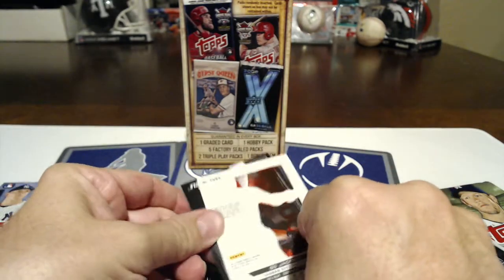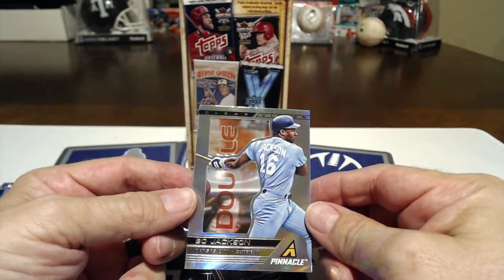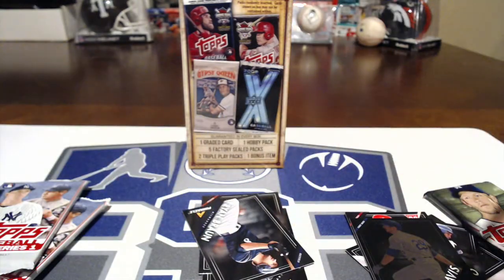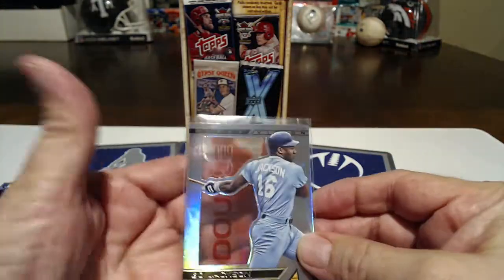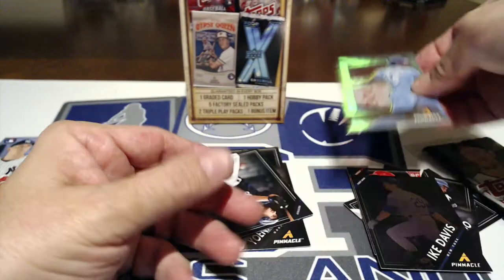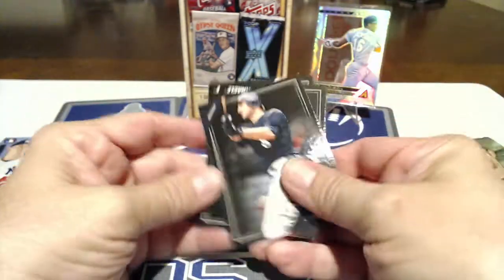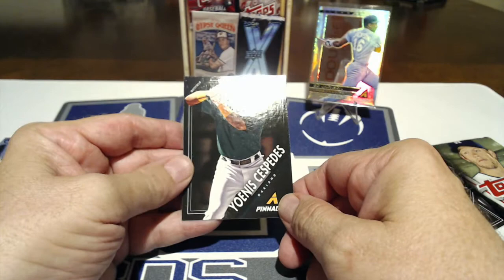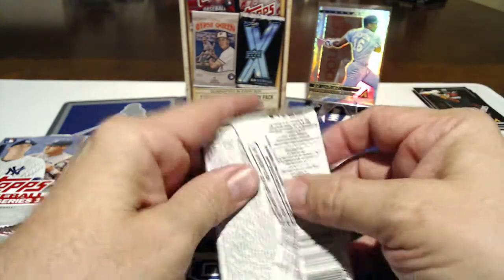Looks like a see-through card - oh look at that! It's a Clear Vision Bo Jackson - that's actually really cool, this is awesome! I'm going to keep this one. Holy cow, look at that, you can see behind it. It says 'Double' - so cool. Definitely a cool card, it's probably going to be the best one in the box. Ryan Braun, Ricky Nolasco, Yoenis Cespedes. Best one was Bo Jackson - I'm putting that in my PC.